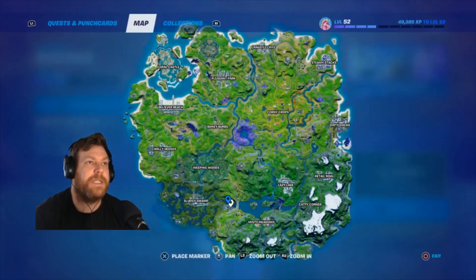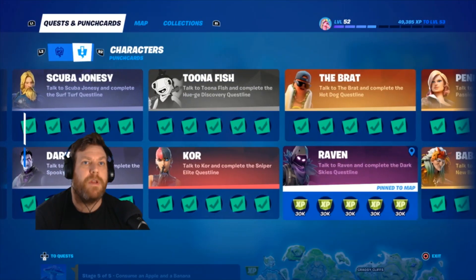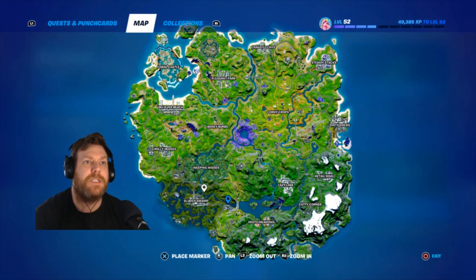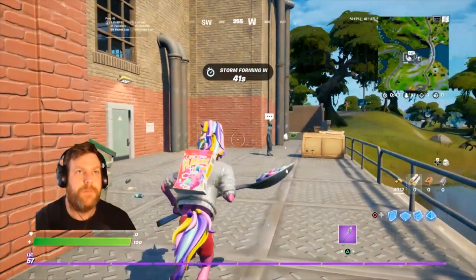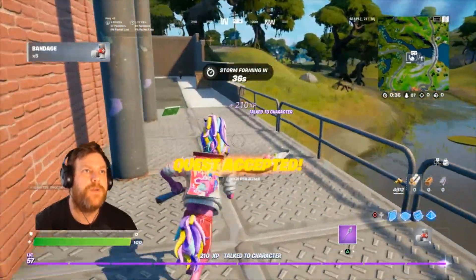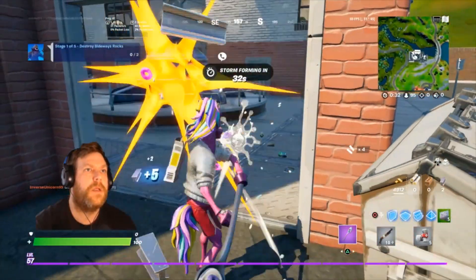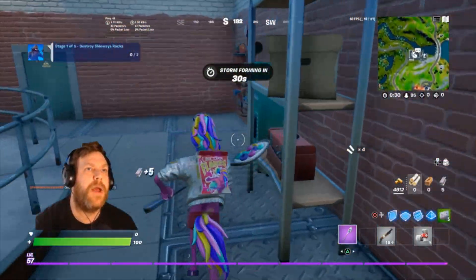The newest character is Raven, and on the map Raven is at hydro 16, so let's go there. We are at Raven — let's see what the first challenge is. The first challenge is to destroy sideways rocks.